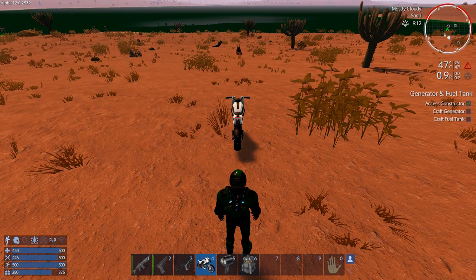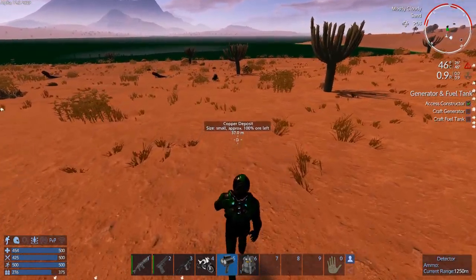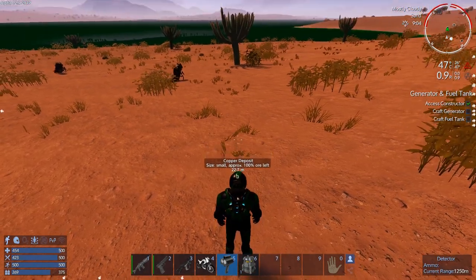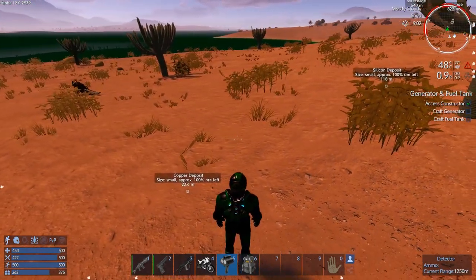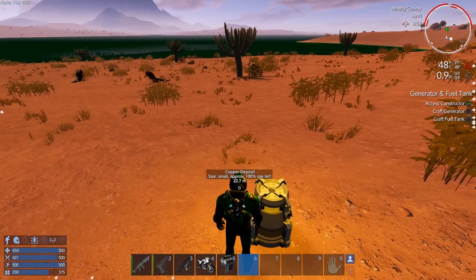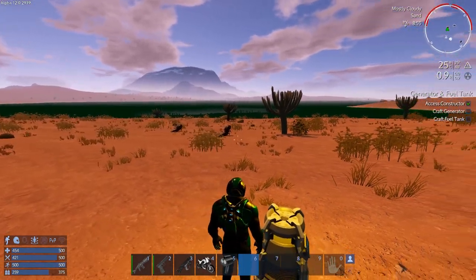If I equip my detector and do the detect, it shows it right there — the center of it must be down fairly deep. You can see the temperature here is a little on the hot side and our temperature is going up a bit. What we can do right now is place down our heater cooler beside us, and that fixes our temperature problem. Those worms aren't going to attack us — they're non-aggressive unless you attack them.